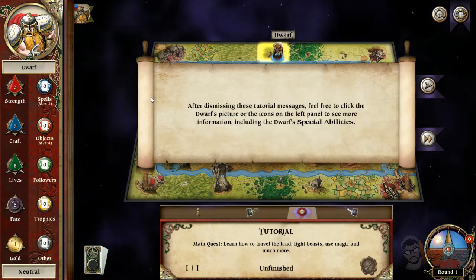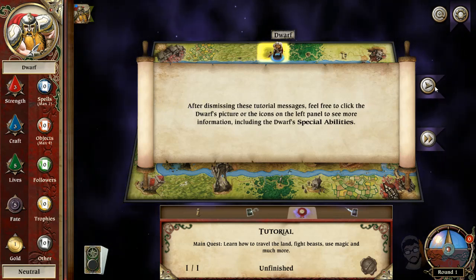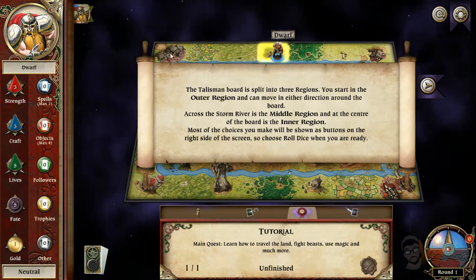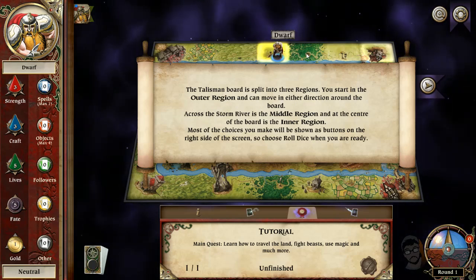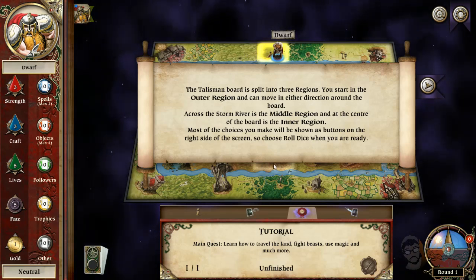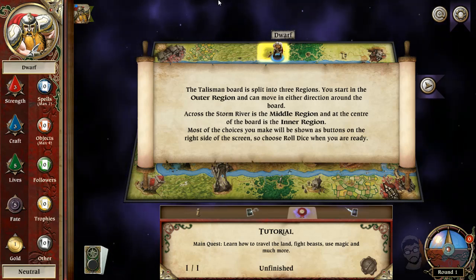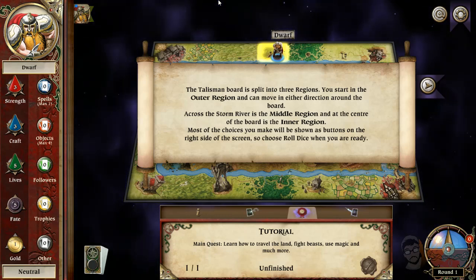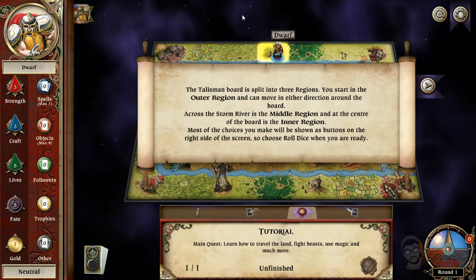It's bringing me back to those good old days. The talisman board is split into three regions. You start in the outer region, and you can move in either direction around the board — left or right. Across the storm river is the middle region, which you can see right here. And then there's the inner region, where if you're playing the regular game, there are different goals depending on the expansions you get. Usually you get a certain item and then go fight the boss in the middle.